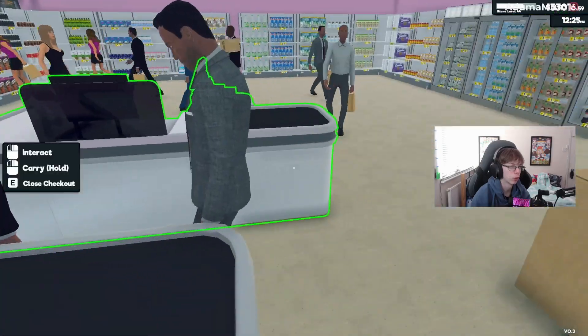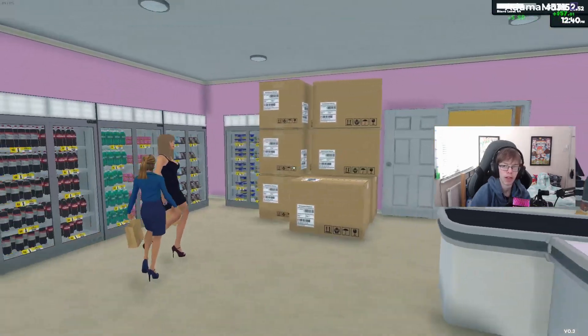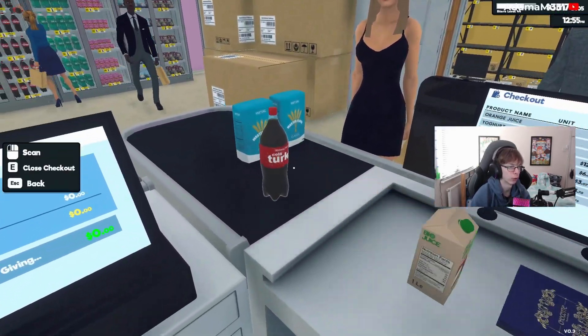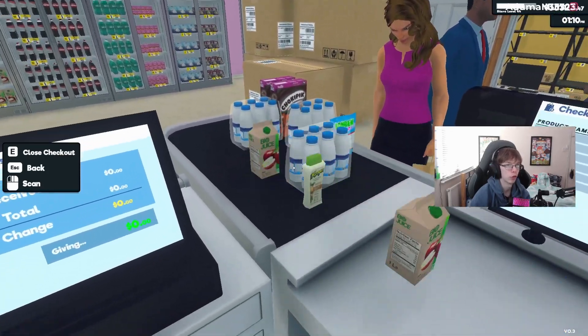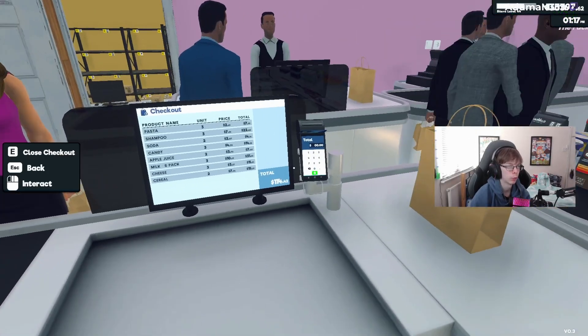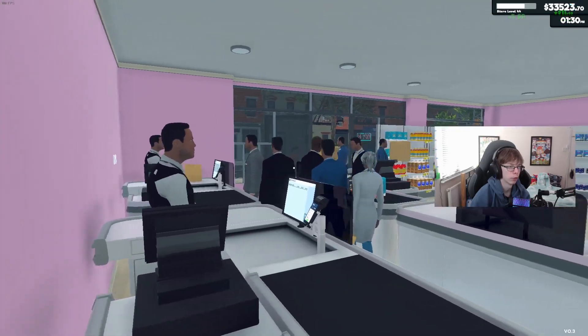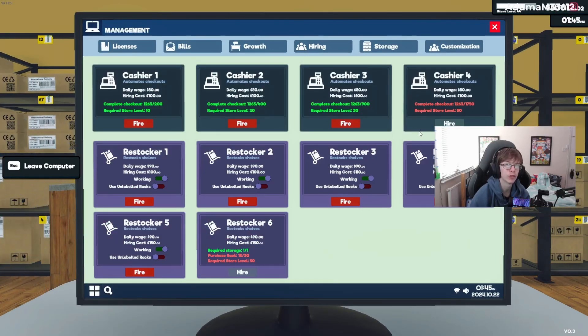There's pretty much nothing for me to do at the moment so I might actually open up my checkout to customers, since all I have to do is just check that they are doing their job. We have our first customer on the checkouts for the day and she pays by card — $87. Ideally want more but I will not complain with that. So yeah, we've got 3 re-stockers, 3 cashiers, and the next one is level 50 which I'm 6 levels away from.